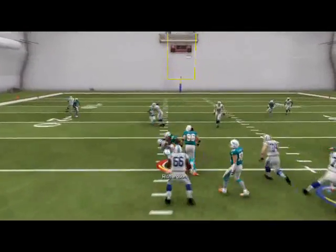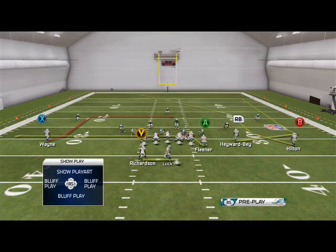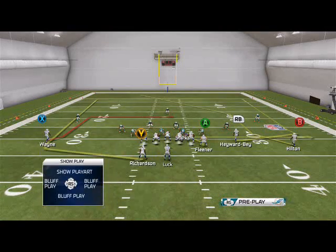I love this play if they're dropping guys back in coverage playing maximum coverage defenses, but the zone beater is the PA wide receiver. What we like to do with this play is we're going to take our running back and put him on a wheel. We're then going to put our tight end on a zig.